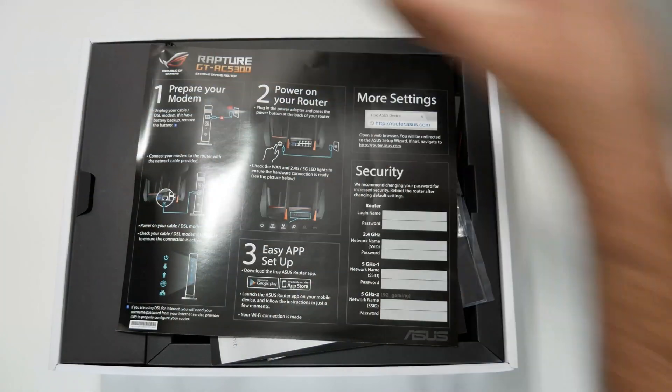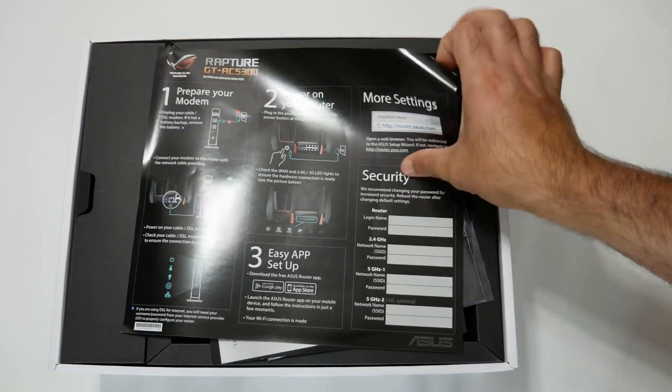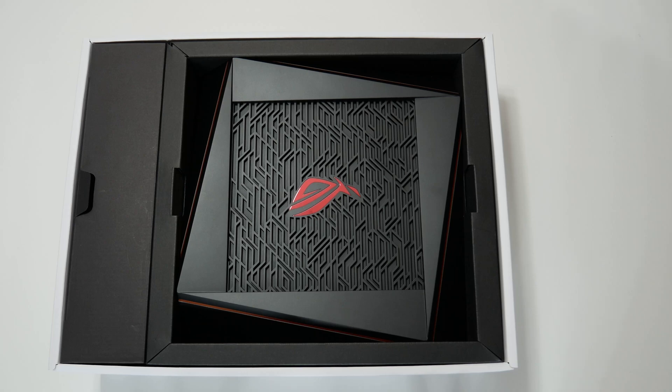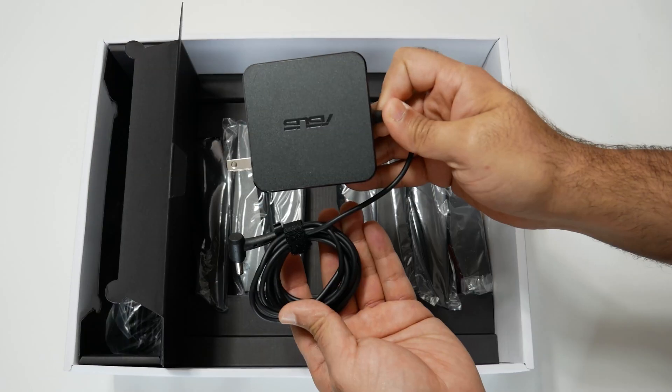First, let's do a quick unboxing and see its contents. The unit came with some quick start guides, the ASUS ROG Wi-Fi router, a power adapter, and an ethernet cable.